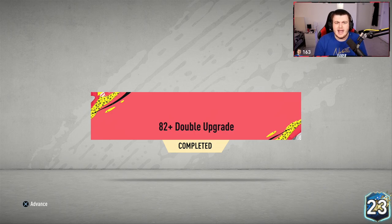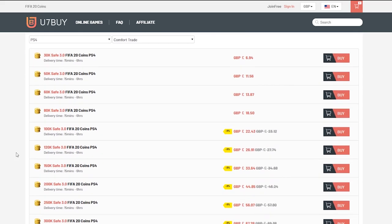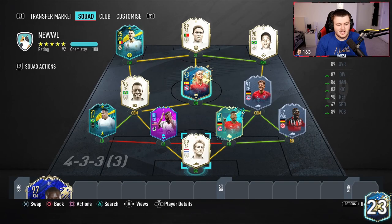Let's see if we get any of them. For cheap, fast and reliable FIFA 20 Ultimate Team coins, check out u7buy.com and use code 'haber' to get yourself five percent off all of your orders.